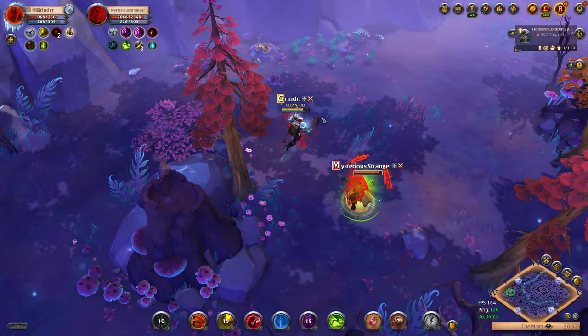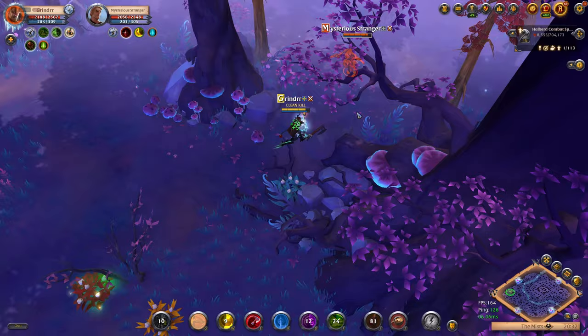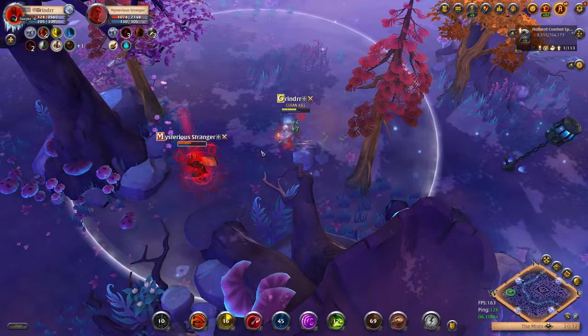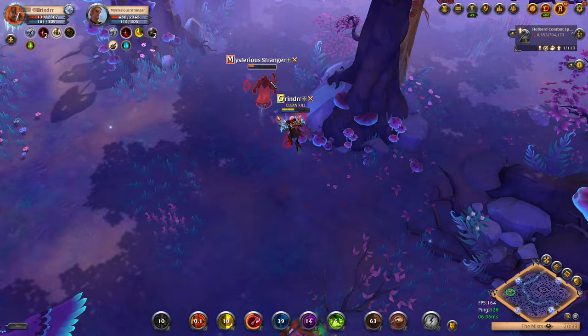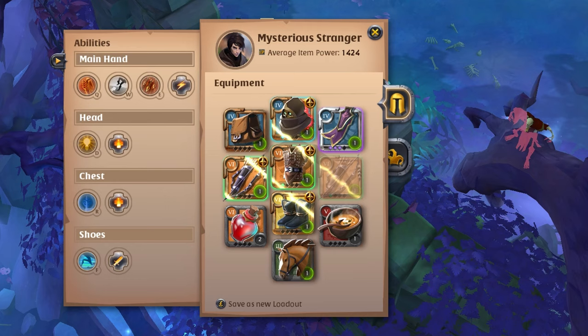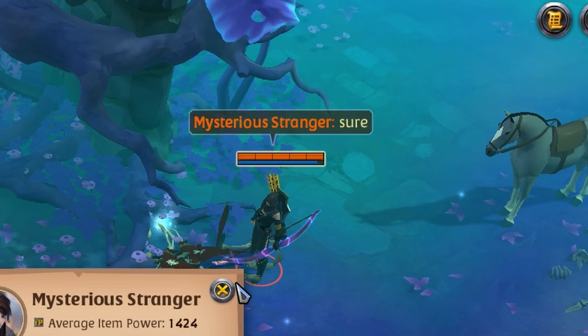First fight vs tier 6 battleaxe — same IP as he was low spec. Merc hood and disengage on his hunter hood, matching boots, using my no-cast time Q to stack bleeds on him, assassin jacket for his mercenary — checkmate. Upgrade to tier 6 from his gear and extra 60k.